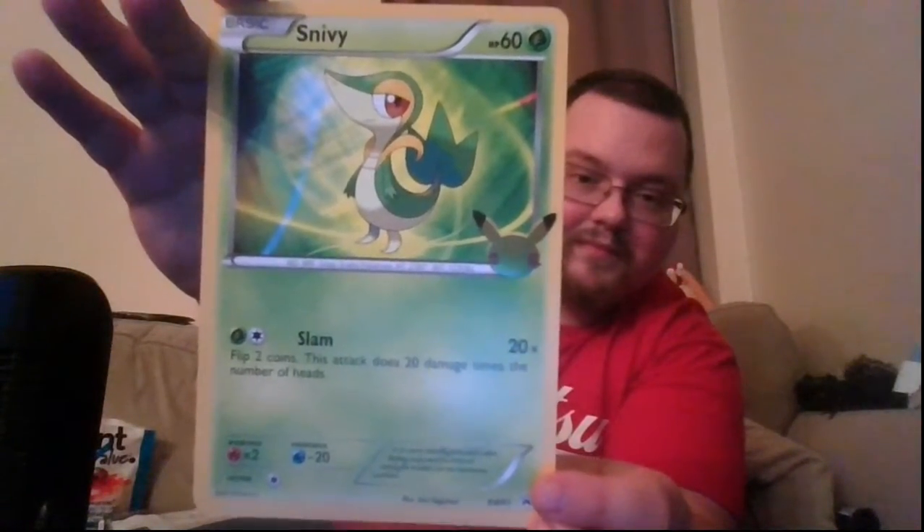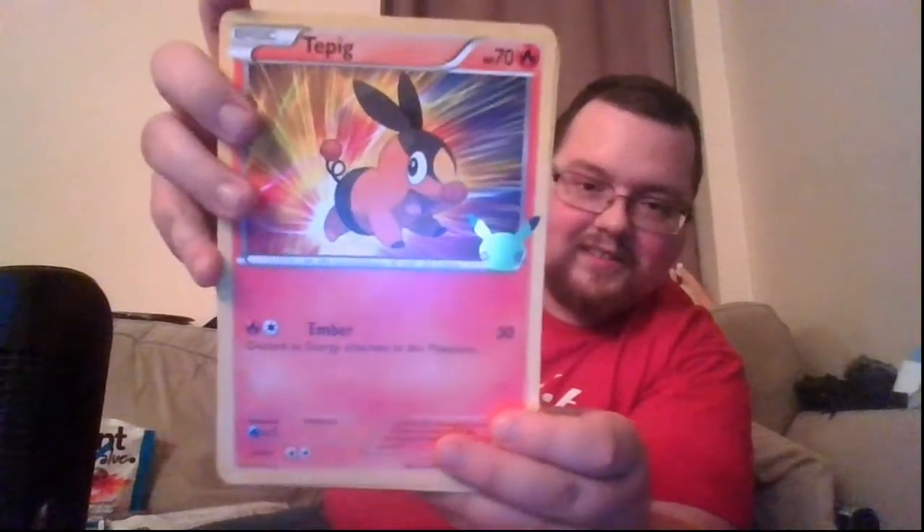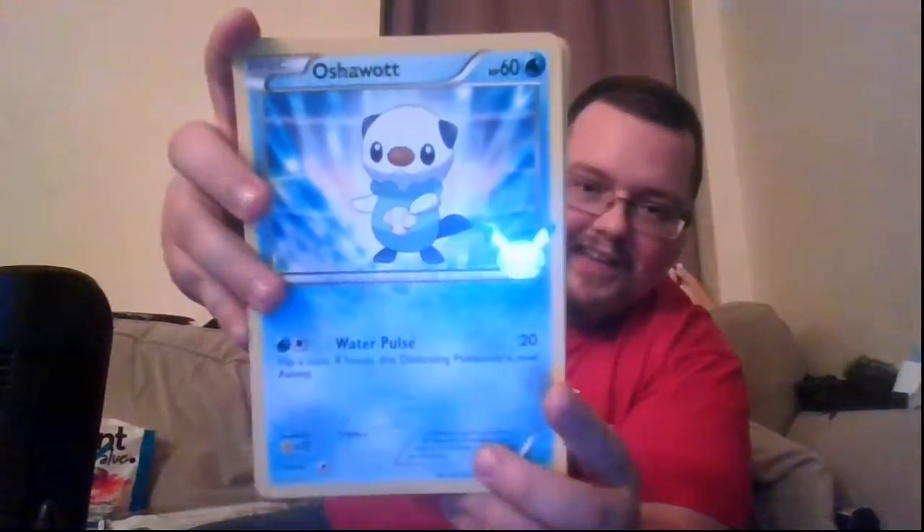So we get Snivy, Tepig, and Oshawott as the oversized cards. Ember does 30 but you discard an energy. Slam — just 20 times two, you can do 40. And Water Pulse: flip a coin and the defending Pokémon is asleep.